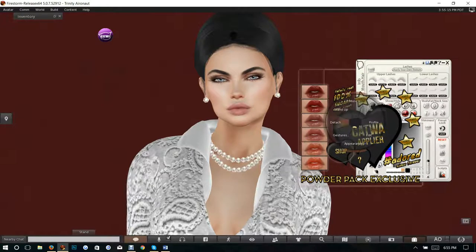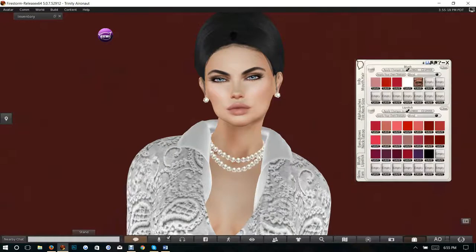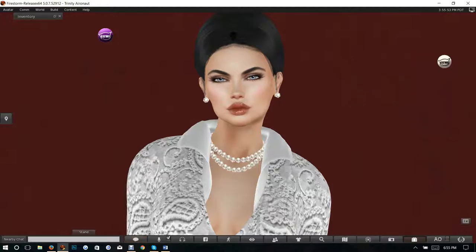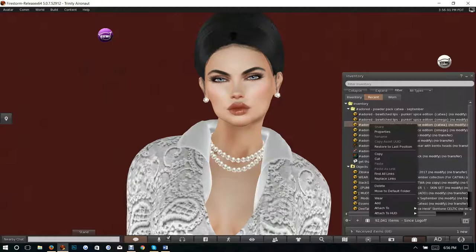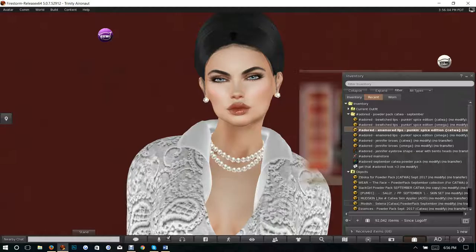I need to apply it to both upper and lower. Let's do the lower down — there we go, look at that, that's beautiful. We'll do them both down. Excellent. Very nice — that is the Adored lips, as you can see it comes in multiple colors and they are absolutely beautiful.